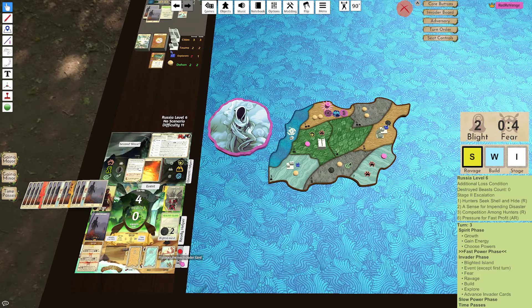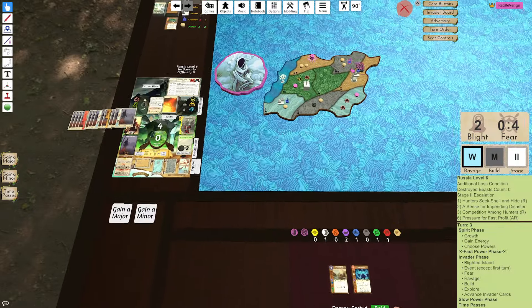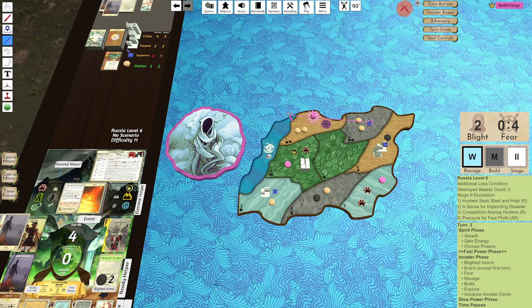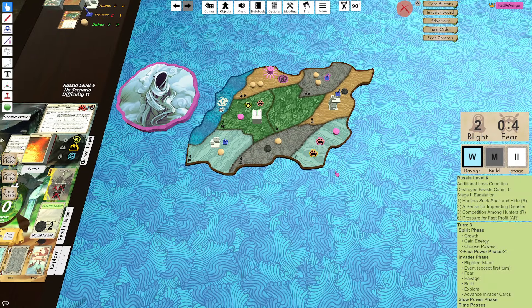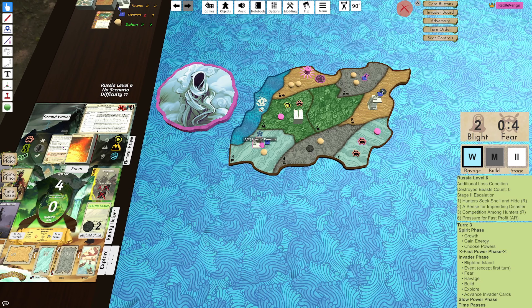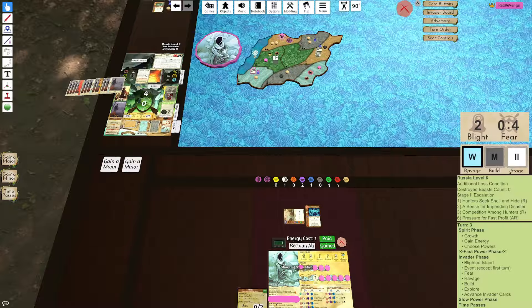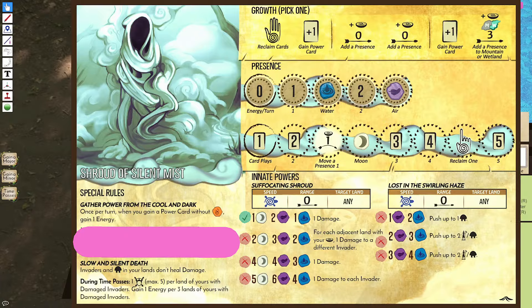Actually, technically I shouldn't have this Fear card - you remove the Fear card first and then you get the Fear from the Beast event, but it doesn't matter really since it's all random information. Just a small little thing there. Ravage, build, and the Explore is Mountain. Explore here. I have some options - I can Flow Down River, push this explorer, and then just kill it with the Left Innate 8. Maybe that's the play. I think we'll do Flow Down River and then use the Left Innate 8 to push the explorer and then just kill it, and then we have some presence moves.